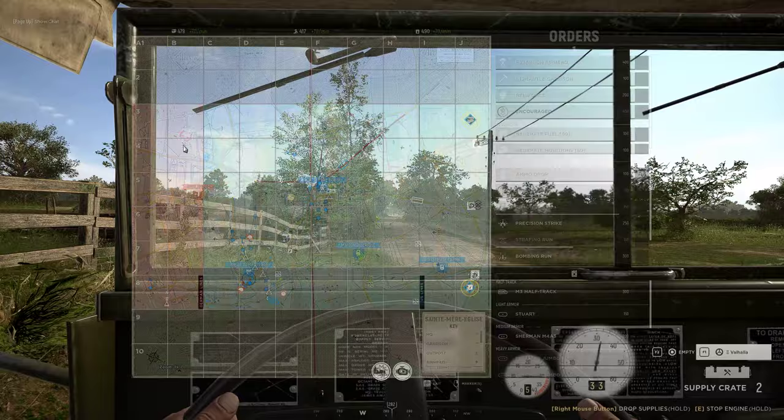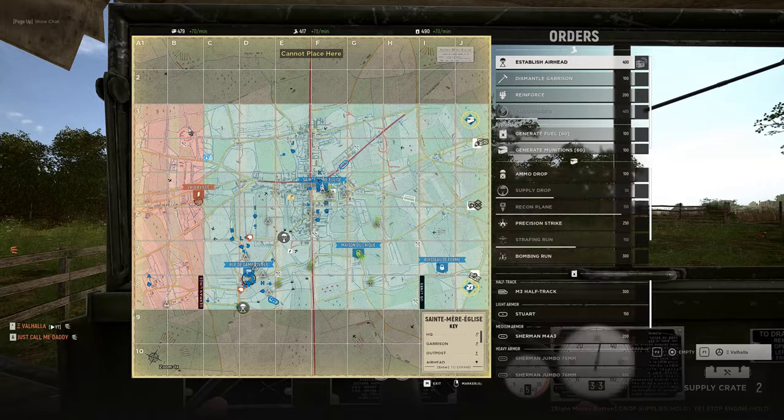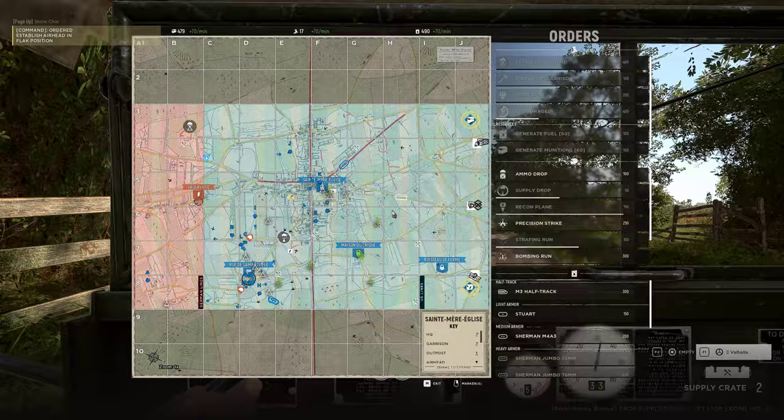I dropped supplies for you in the north before. Probably a good airhead — north. I've got to make my way back over there. Makes sense, we kind of moved. I can drop an airhead right now.